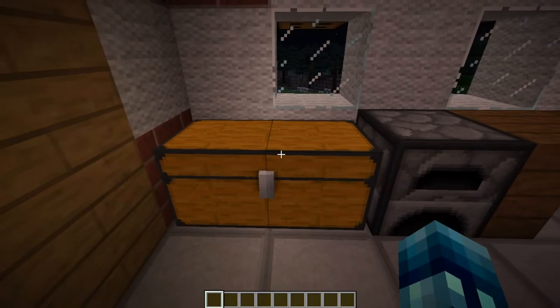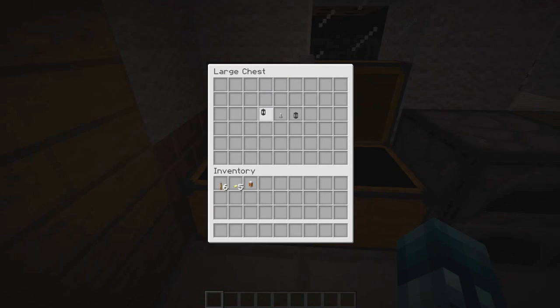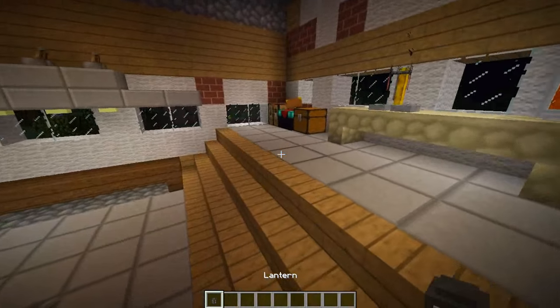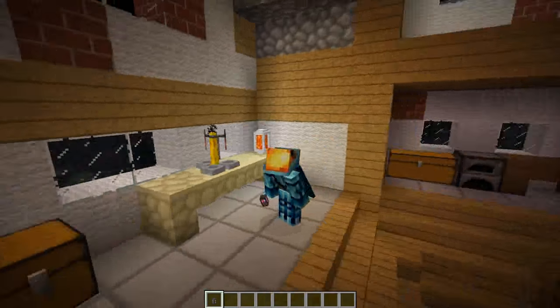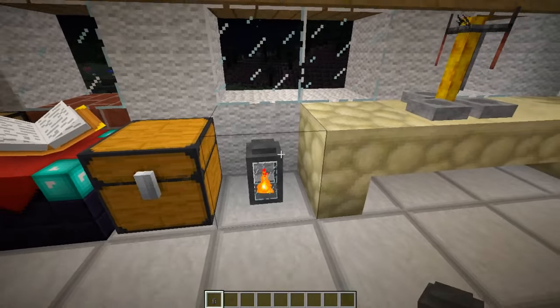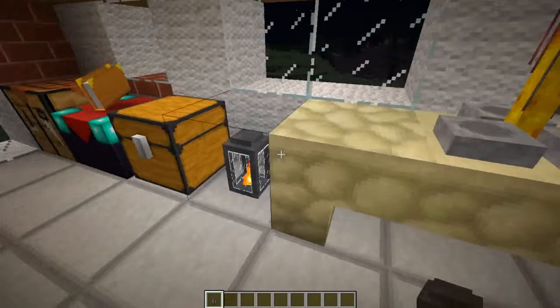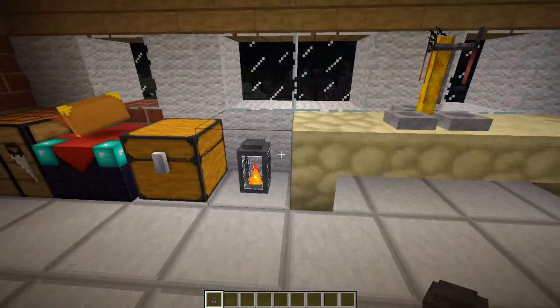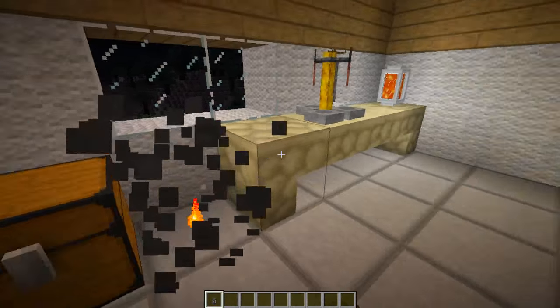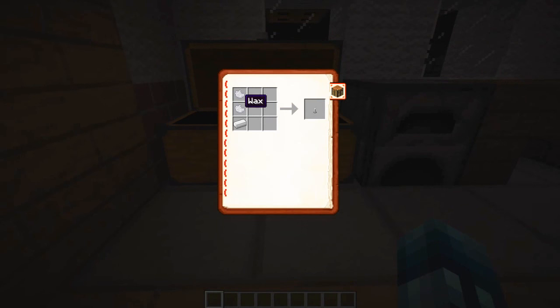Moving on, you can make lanterns by putting a torch and then two iron ingots on each side like boots, and then an iron ingot on top. The lantern does work on its own — you can't carry it in your hand like a normal lantern, but you can place it on the ground and it produces a little fire particle. It lights up the area kind of like glowstone, probably just about as bright.